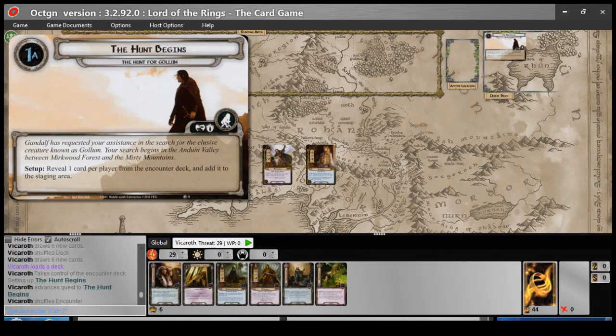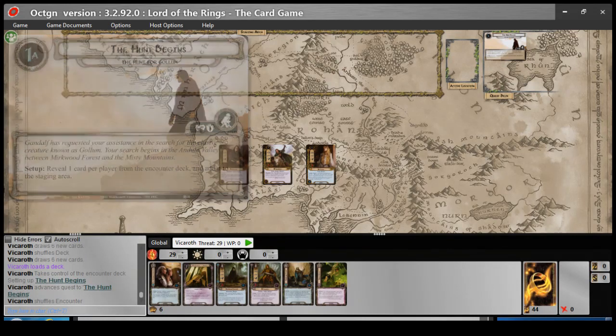We've got: Gandalf has requested your assistance in search for the elusive creature known as Gollum. Your search begins in the Anduin Valley, between the Mirkwood Forest and the Misty Mountains. The Misty Mountains roll — dungeons deep, my friends. Here we go.